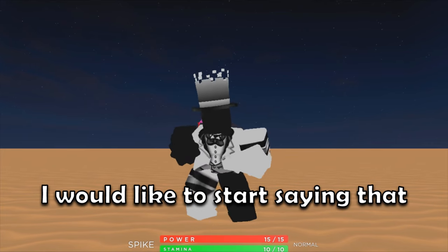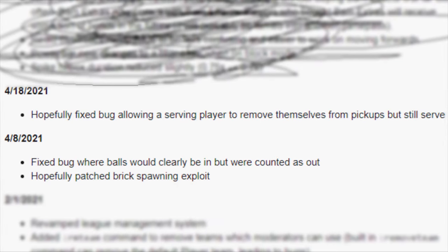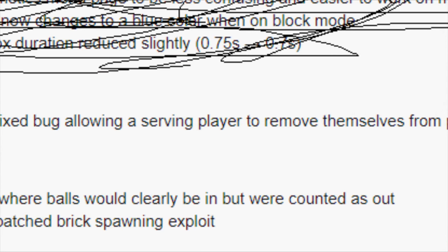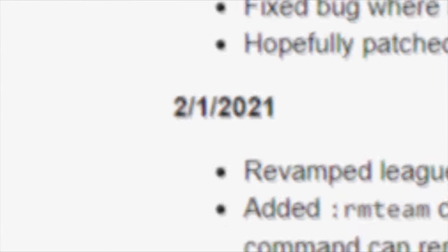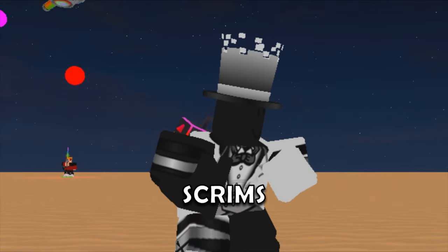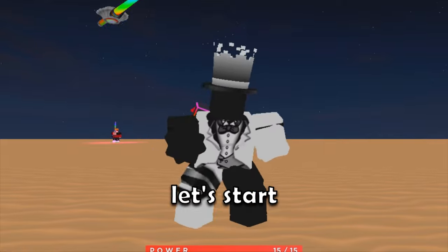I want to start by saying we will be focusing on the latest update from April 18, 2021. As you can see, the update is mainly on the pickup side of the game after its last update two years ago. That means I will be talking about how to spike in scrims.